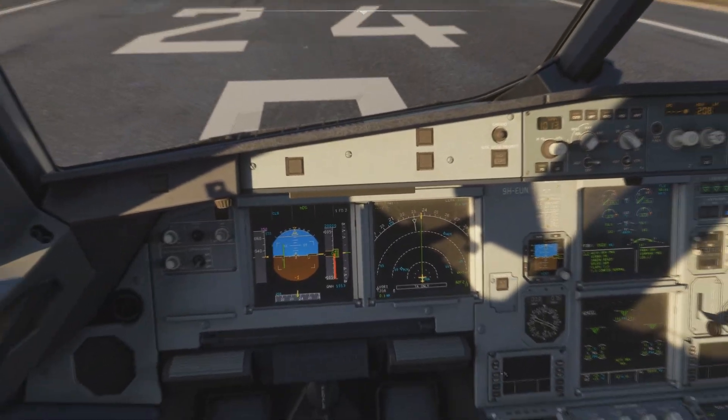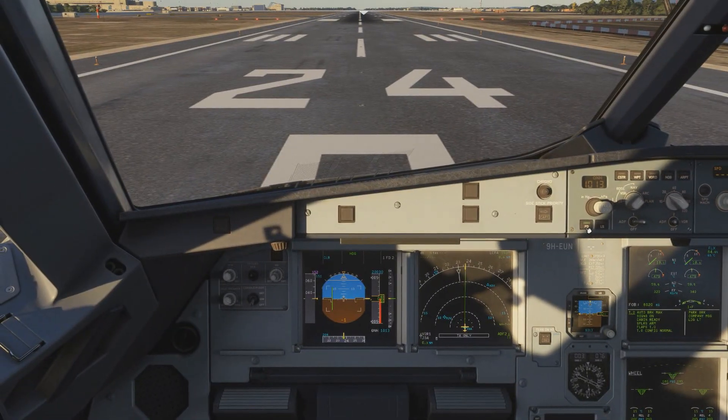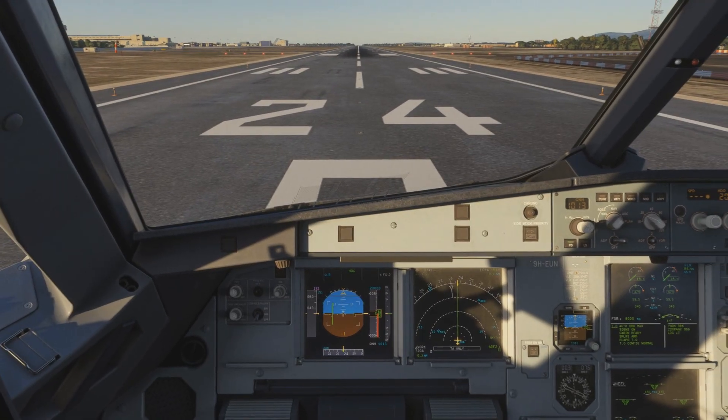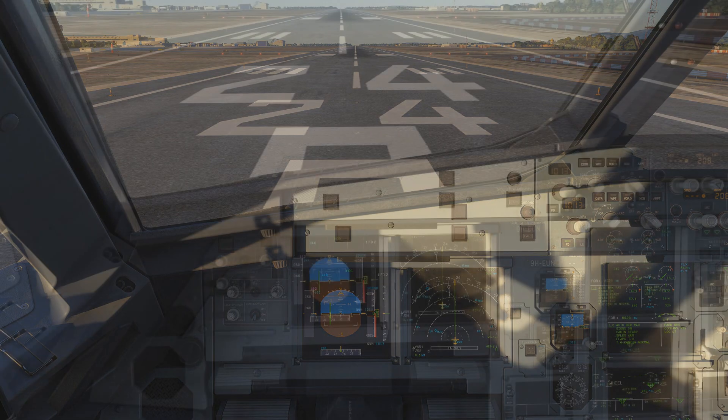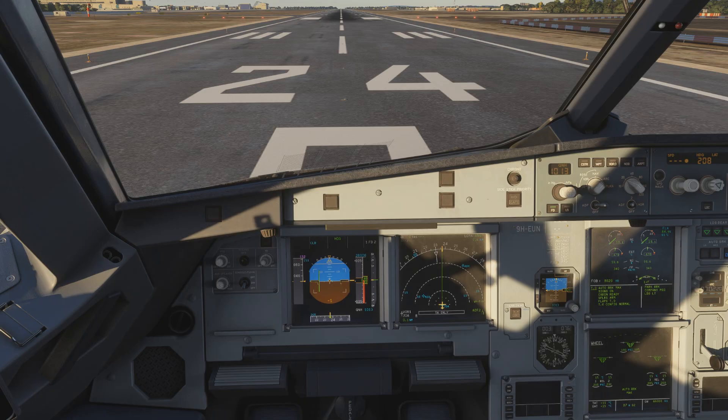That's essentially how we do it. Now usually you fly raw data with the flight director off. On the Airbus a flight director off takeoff is not allowed, so we'll take off with the flight director and then once we're airborne we switch it off. Okay, a bit nervous - haven't done this in ages. Let's see how it works. All right, we're cleared for takeoff, so let's go.